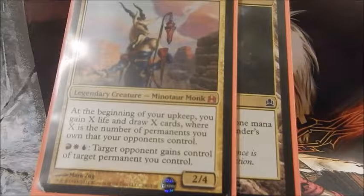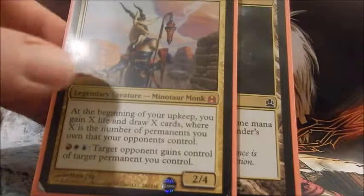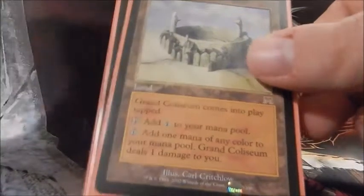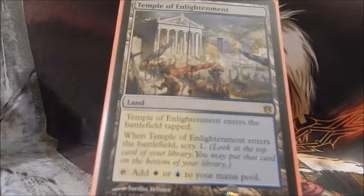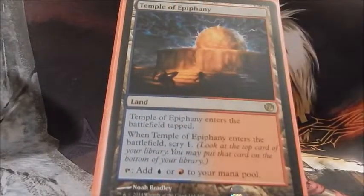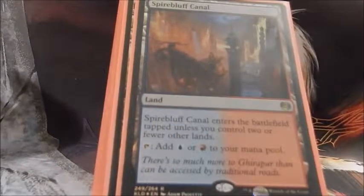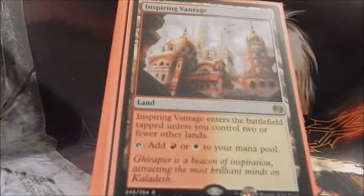This is a reprint from an earlier commander set, and basically this particular deck is going to be a pillow fort deck. I'm going to try to wall myself up while I get my win condition ready and donate my permanents to the other players. I'm going to try to play a lot of cards that don't really get played — cards that have negative effects on their controller.